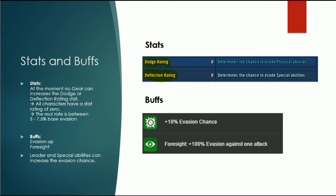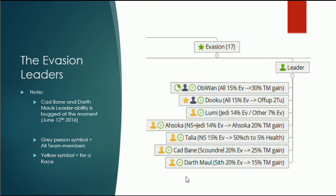Now let's show the evasion leaders. There are some of them. The grey little person symbol means that this buff is for all characters, so it doesn't need to be any certain race — not like the others. Like Ahsoka gives only Nightsisters and Jedi evasion up. Talia only Nightsisters. Cad Bane, Scondrill and Darth Maul give the Sith evasion. But at the moment Cad Bane and Darth Maul are bugged, so this leader ability doesn't work like it's supposed to — this 20% evasion chance doesn't work at all at the moment.